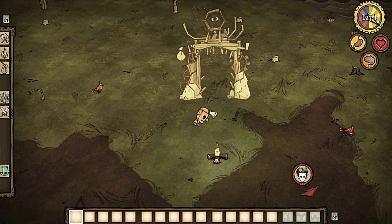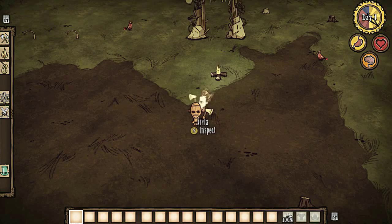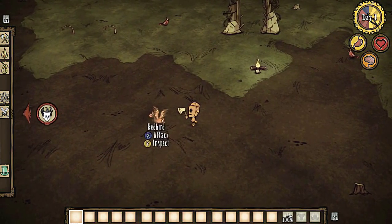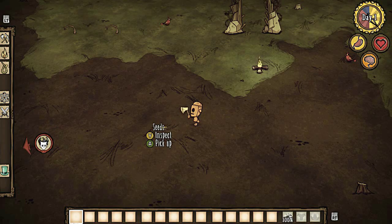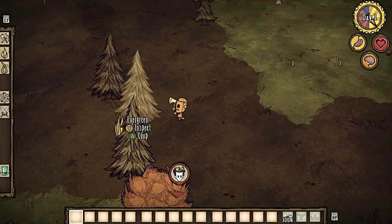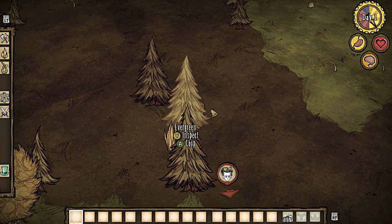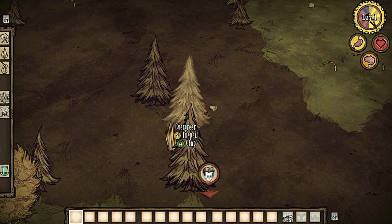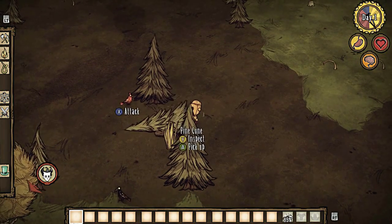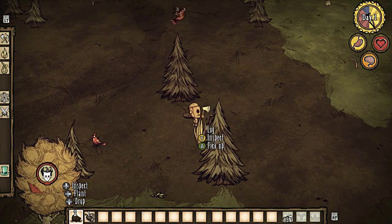There's an axe here I'm gonna pick up. That's for you. I have watched a couple let's plays of this game before, so I have a general idea of what's going on. Right now we should focus on not starving. These trees — which came with the Reign of Giants DLC — drop birch nuts. Like the trees from the Lorax. They'll drop nuts so you can cook.